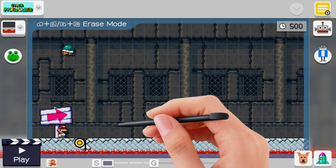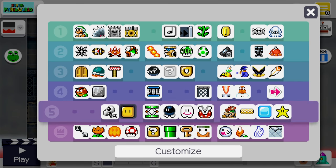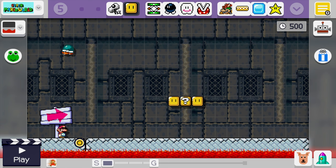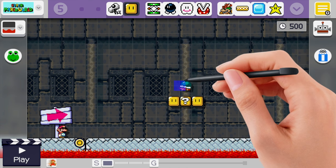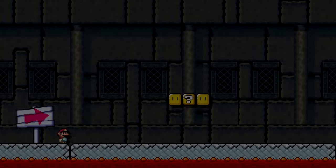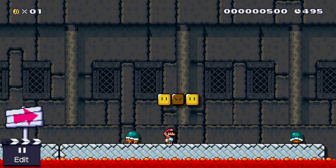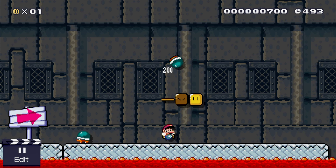Erase everything but the buzzy beetle. Let's use a question mark block for him to spawn out of, and to make it look more like a regular level we'll put a couple other blocks here. Now drag your buzzy beetle on top of the question mark block, set him down, and hit start. And if everything's correct, as you can see, the buzzy beetles will spawn out of the question mark block, acting a lot like a pipe where they keep coming out.